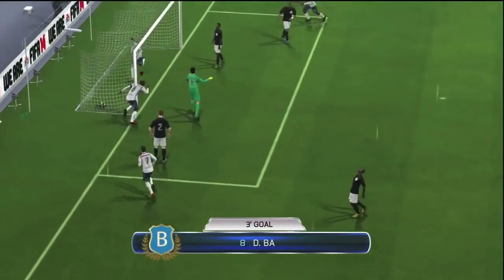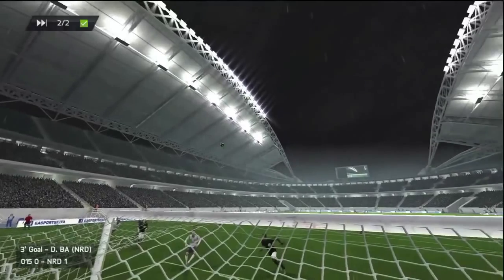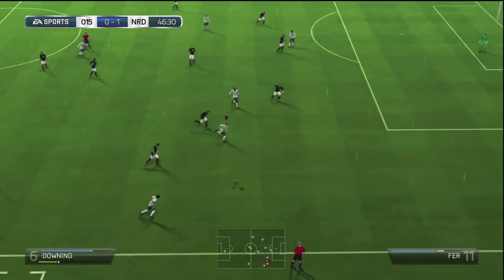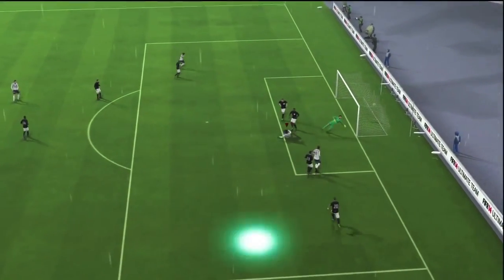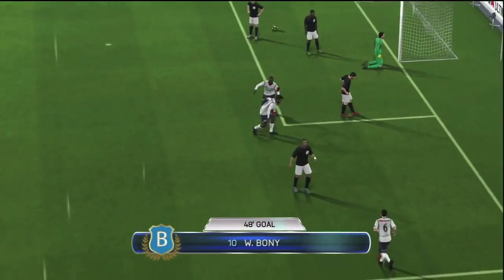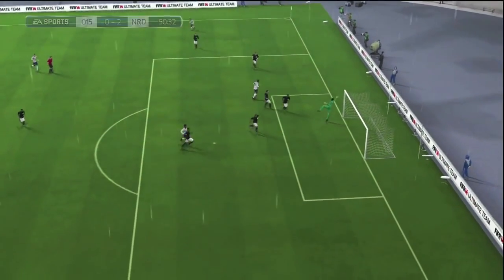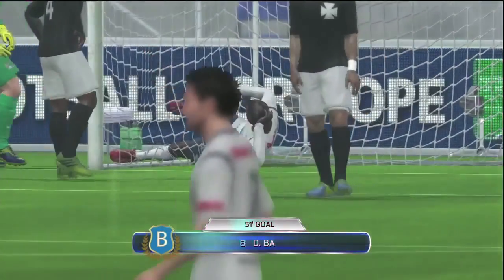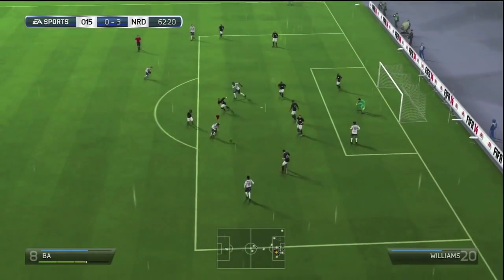Look at that header in the third minute by Dem Babar — absolutely smashing. Besides that, the first half was extremely quiet and difficult to find highlights. The opponent was going for a couple of long shots which, as you can see from the scoreline, weren't going in. Then a lovely delivery into the box to Wilfred Bonny got him on the scoresheet, which was as expected. The headers that Bonny and Dem Babar bring to the squad are absolutely unbelievable — just get the ball into the box and they're almost guaranteed to get their head on it.